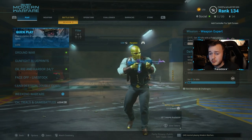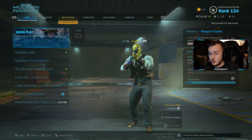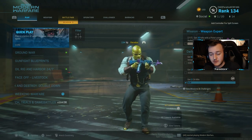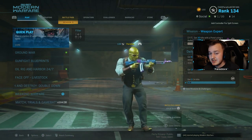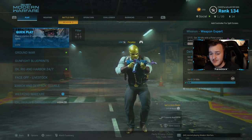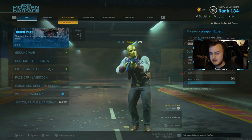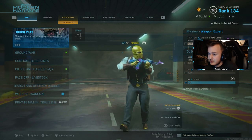Alright, so today guys we're gonna be going over the brand new weapon tracer bundle that has dropped, which is the GRAU and the Vector bundle. It shoots golden yellowish bullets, which is pretty cool. And honestly, I think by far this is the best bundle that has dropped in Modern Warfare for me. In your opinion, in the comment section guys, what is your favorite tracer bundle pack that has dropped in the game?